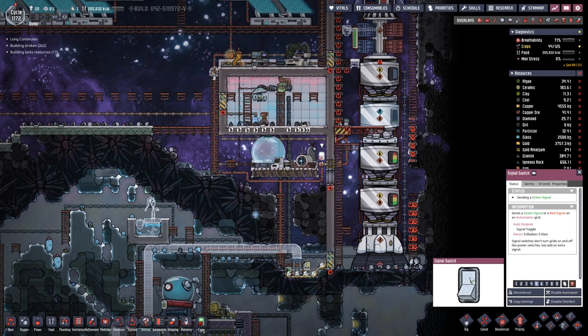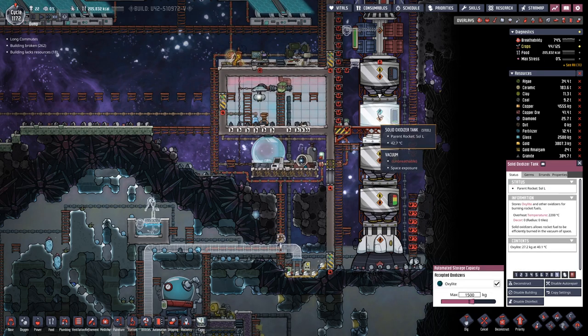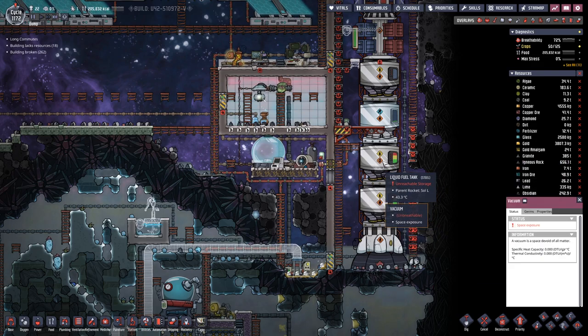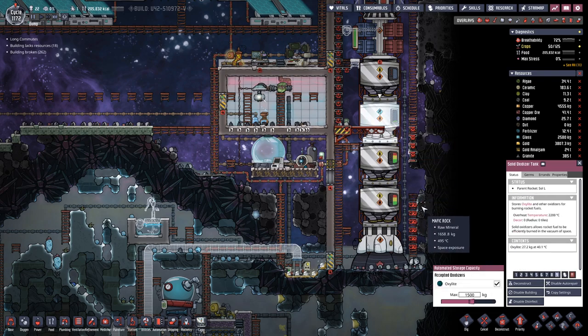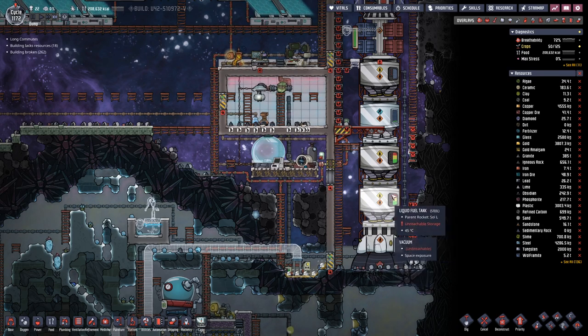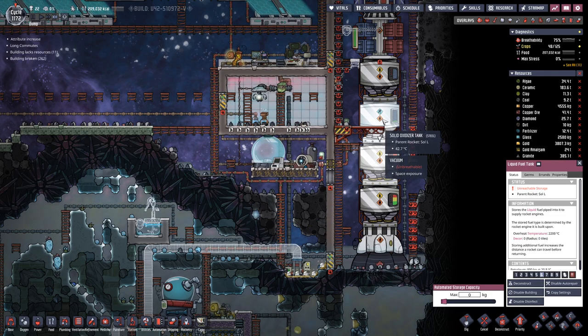And then of course we can start to fill up the rocket again. We would only need 700 kilos, so that's the amount we need for the near tier.